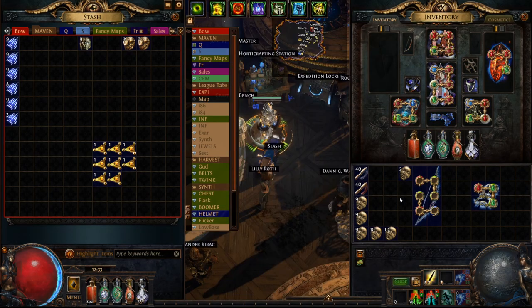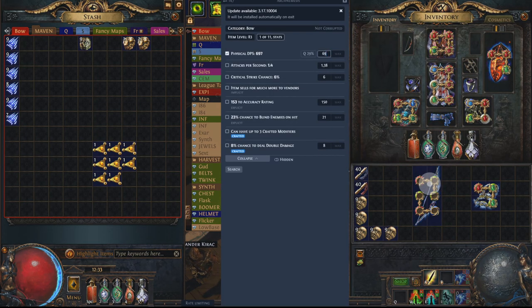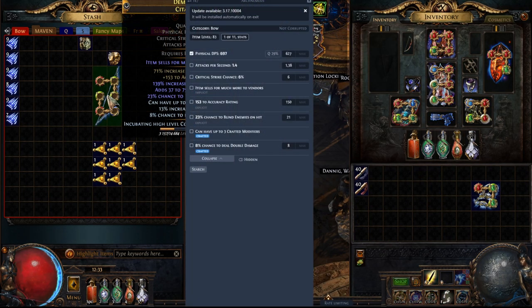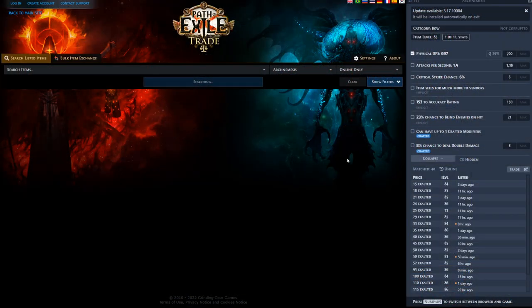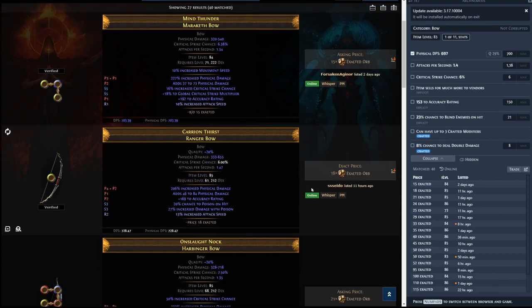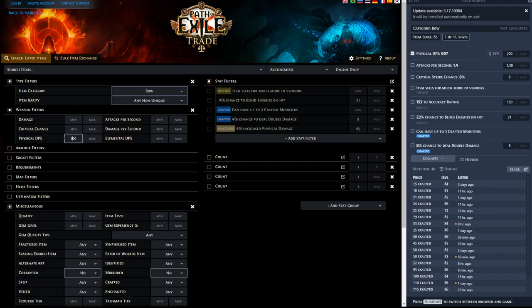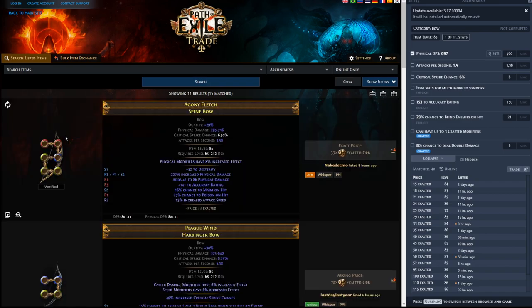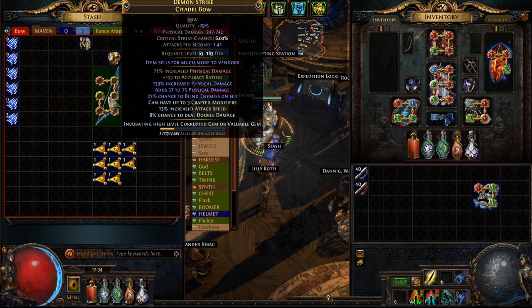Oh no — okay, it's actually 700 PDPS in reality. We could still make profit if we hit that 700 PDPS threshold but oh boy. How are we doing — 697. Here is the bow; let's call it 700 PDPS for 15 exalts. If I hadn't made that really stupid mistake I was expecting 800 PDPS — I somehow duplicated the flat damage. I was thinking I could easily turn this into a 30-40-50 exalt bow, but I am a potato. Let's see if we can at least six-link it.